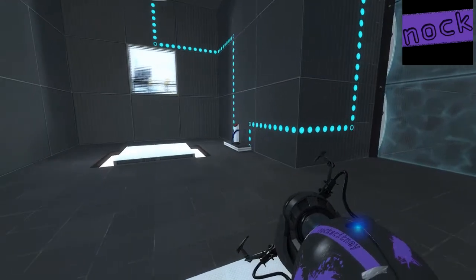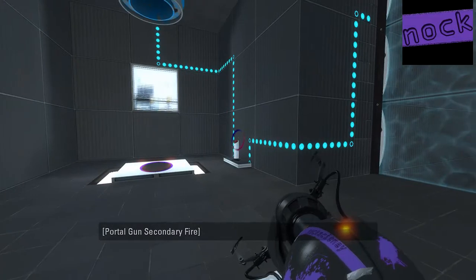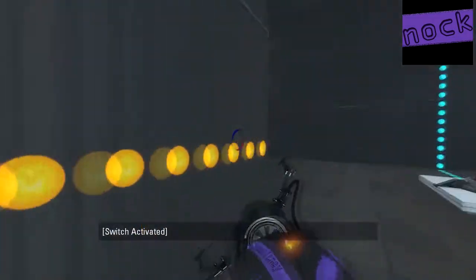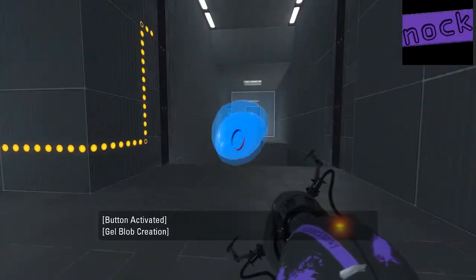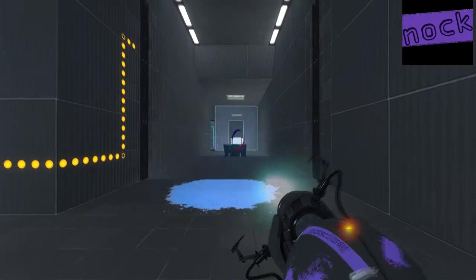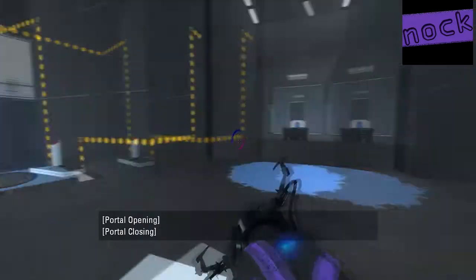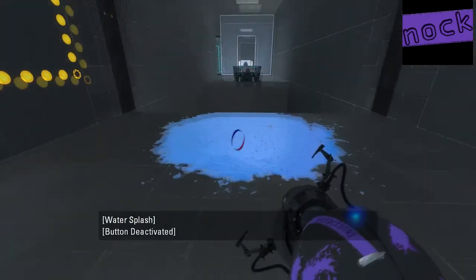And we find ourselves some bounce gel. So we're looking at things here and we realise that it's a double requirement. I was kind of wondering about this at the time of playing. And I was like, well, why have we got a two-way mechanism here? I don't personally understand why we would need to have that pedestal button connected to the bounce gel dropper.